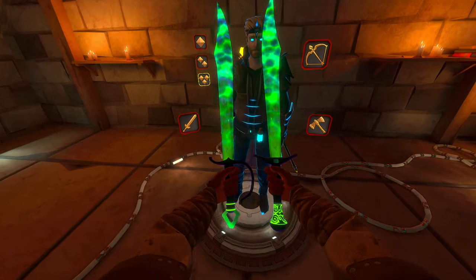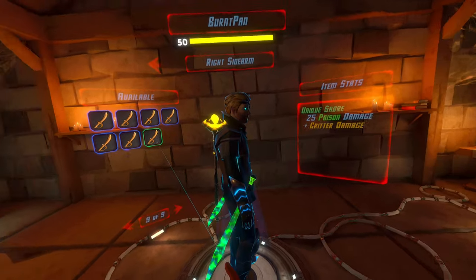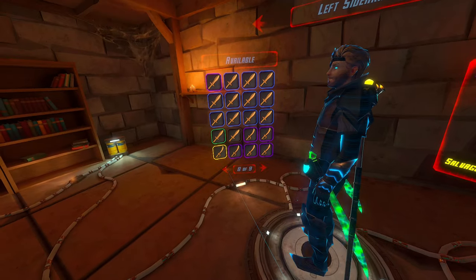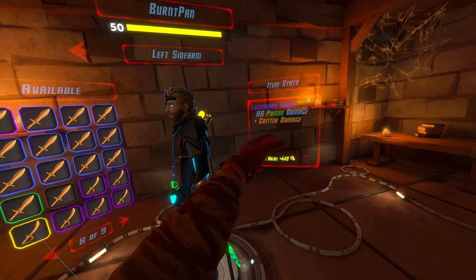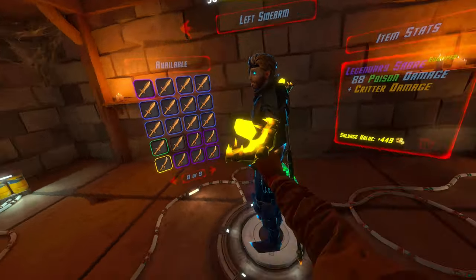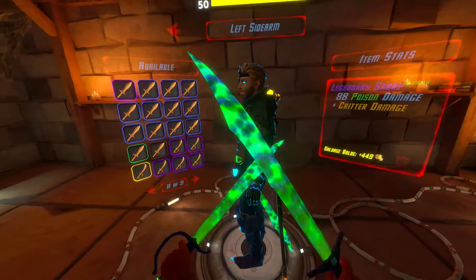You can see these sabers are basically the same thing. This one on my right is the 86 damage poison and undead. And then on the left we've got the 88 poison damage plus critter damage — so just two more damage, basically the same weapon. I've also got the gravity staff, I think it does 36 damage, and I'm gonna use that for all the long range stuff because the swords can't really.